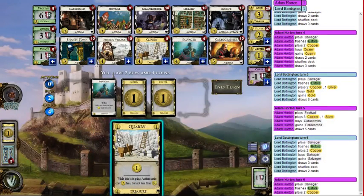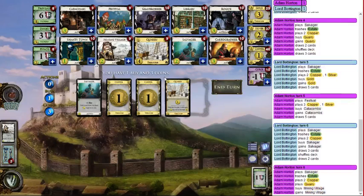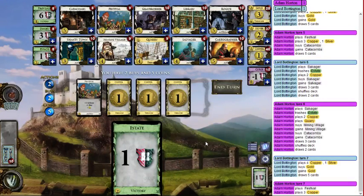We've managed to line up our Quarry with a plus-buy card. All actions cost a little less — cards that used to cost five now cost three. So I can get what used to be a five and a four on my turn. The four can't be Quarry since it's not an action card and doesn't get the cost reduction, so it'll be Mining Village. The five is Catacombs — draw is pretty good.